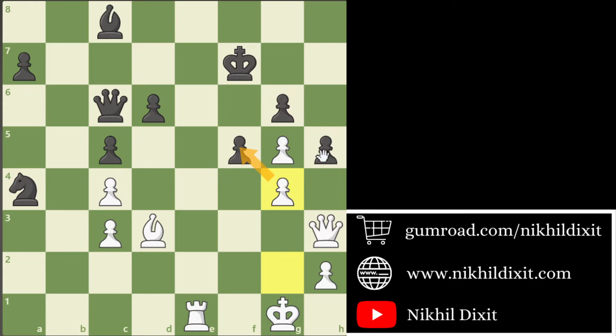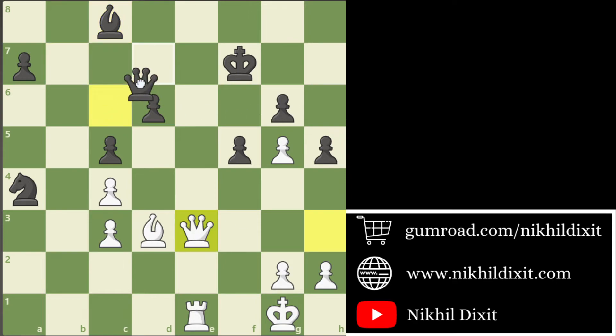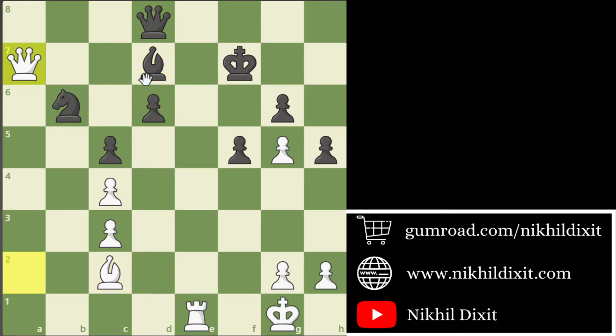After g4, if Black took with fxg4 then Qe3 is coming, and now Rf1 or Qe7 is very unpleasant for Black. And after hxg4, White will play directly Qh7 check. But Pragananda played Qe3 here. After Qe3, Qd7, Qe2, Qd8, Qa2, Bd7, g1 — you can see Pragananda slowly developed his queen to a better square. And now Pragananda played h4 also, which is quite a good move to defend g5. Safety first — Pragananda used the 'do not hurry' principle.